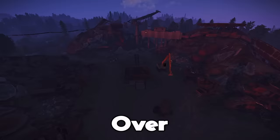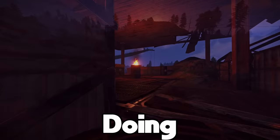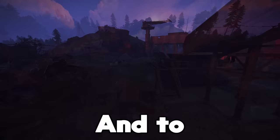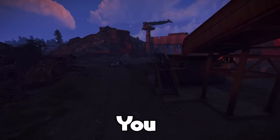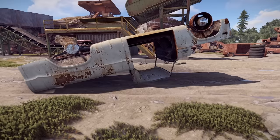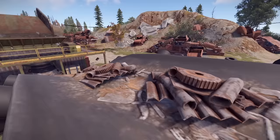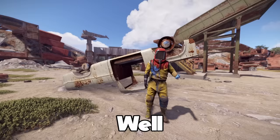Within the junkyard lies what I would consider the most overpowered trap in Rust. A trap no one else has ever thought of doing, and a trap no sane person would attempt. Talking about the junkyard car. It's a vehicle that you cannot drive, and its main purpose is that you toss it in the grinder and it gets turned into scrap.